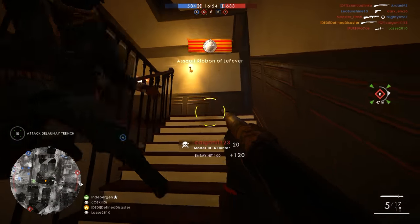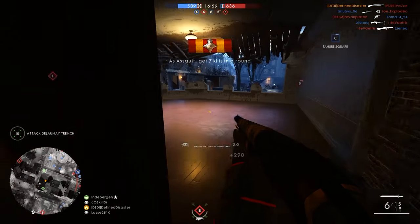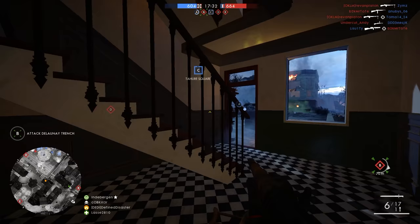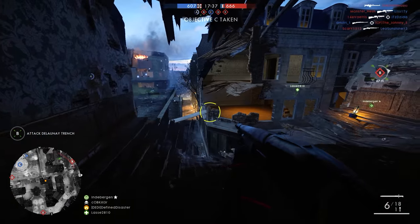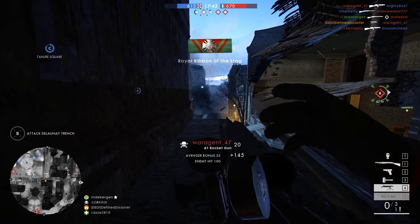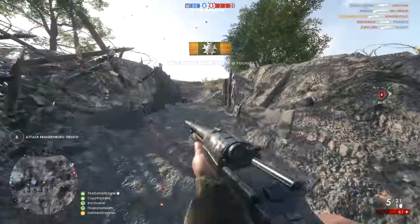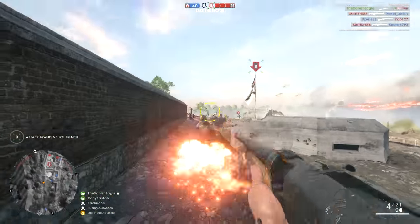The sweeper variant comes with lower pellet damage, less vertical but more horizontal dispersion — essentially a duckbill with a few more pellets but less damage per pellet. I'm not quite sure why you'd want one of these for taking on enemies, unless they're standing next to each other. If you can aim straight, take the hunter variant. Last but not least, the extended variant, available only on the 12G Automatic, comes with a larger magazine at the cost of higher pellet dispersion.